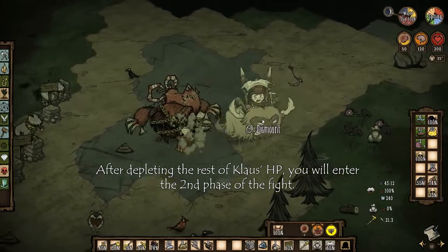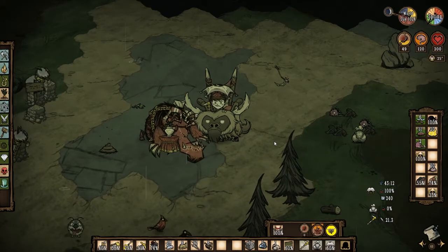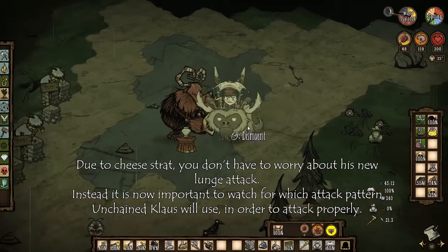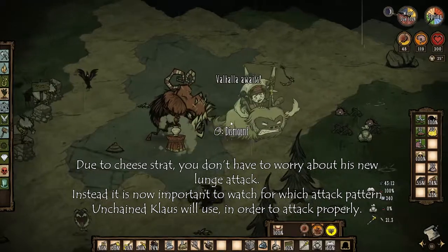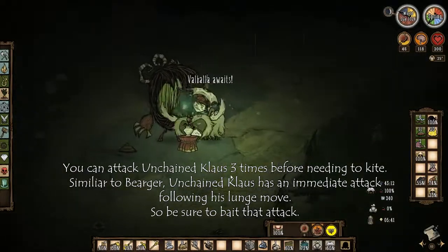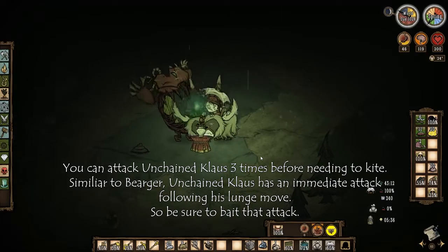Here we are at phase 2 of the Claws fight. This happens after you deplete the rest of Claws' HP. He gets revived by his living amulet and gains a new lunge attack, which you actually don't have to worry about due to the cheese strat. You will have to bait out an attack though, because similar to Bearger, after his lunge attack he does attack immediately. So just like Bearger, after the lunge attack, just bait a hit and then you can go in for more attacks.